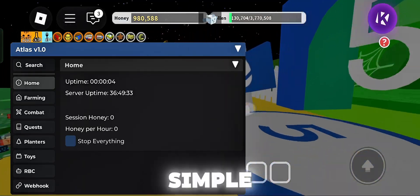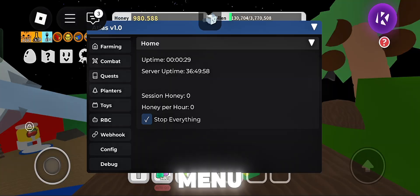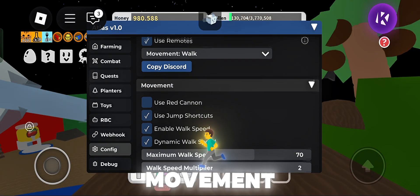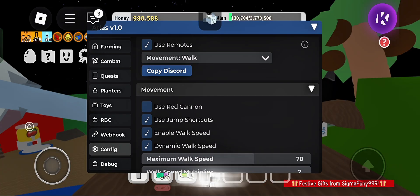As you can see, the GUI is very simple and neat. If you don't have mobile toggle, you can find it on the debug menu. Always turn on 'use remotes' because it will make every feature work. Just put movement on walk to avoid ban, and put movement speed to 70 for faster macro.